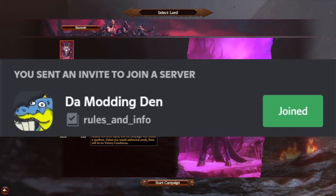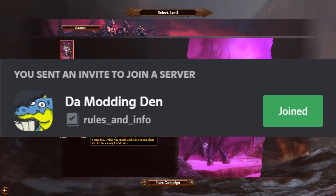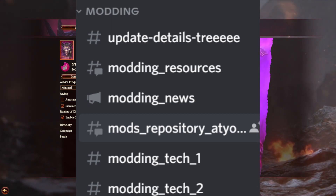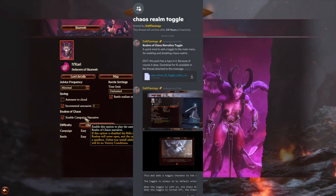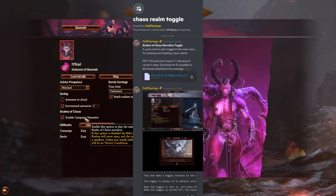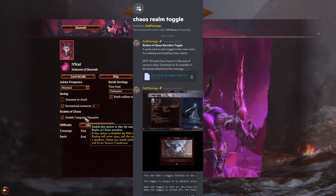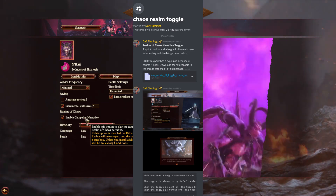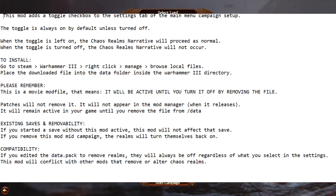All you need to do is join the Modding Den — there's a Discord invite link in the description below — then go to the channel 'mods repository at your own risk.' You can see this right here. Modders have been making their own stuff and I'm linking this instead of a direct download in case Drunk Flamingo decides to update it, so you'll always be aware. Then just find the thread by Drunk Flamingo — you can search on Discord for Drunk Flamingo — and finally download the file and put it in your Warhammer 3 folder.